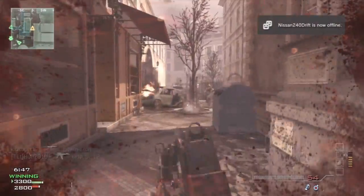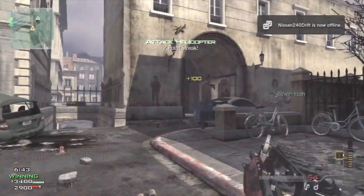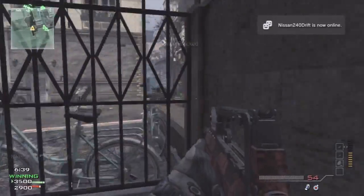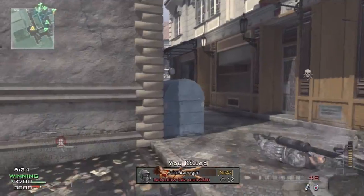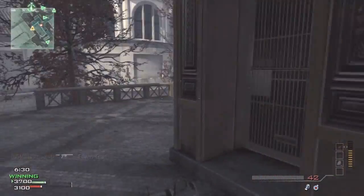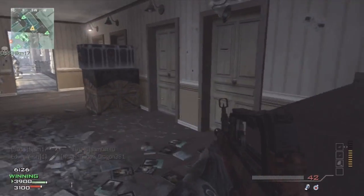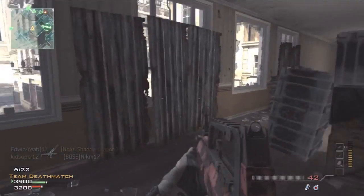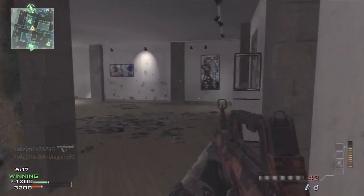The Specialist strike package is one I'd say is best used if you're going for the MOAB. Basically, each kill you get earns you a perk, and when you hit an eight kill streak you get all the perks in the game unlocked. So it's a strike package where you're gaining perks all the way up through your killstreak.